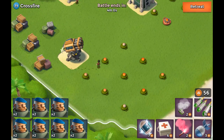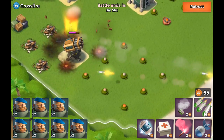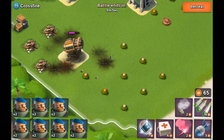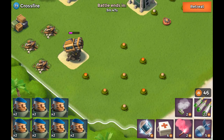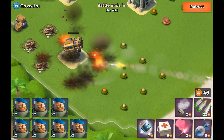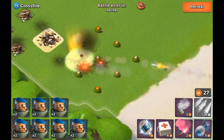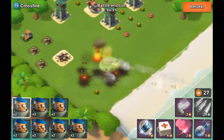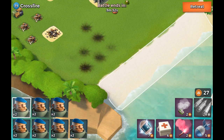The one building we definitely want to take out here is the rocket launcher — it is incredibly deadly. We're taking out the rocket launcher just like that, and I want to drop a barrage on there so we can actually clear the mines over there, taking them all out, which is really nice.